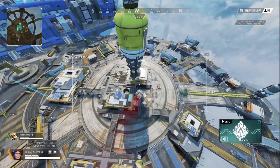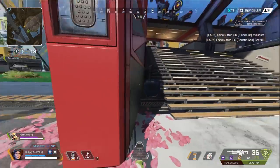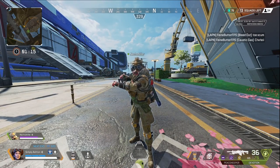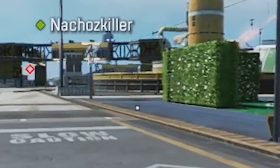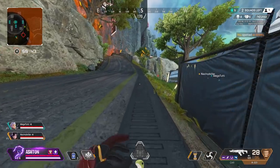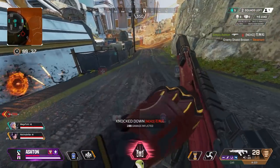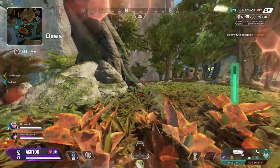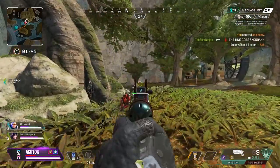This one is for new players trying out Bloodhound for the first, second, or third time. My promise to you: Bloodhound's ult does not make you Superman. These low-level Bloodhounds are always popping ult and running directly at enemies. If this is you — stop that. It's not good for you or anyone. I know it feels like you've taken some kind of performance enhancer and you're on an absolute rampage, but you will get put down very fast. Comment hashtag 'stop it Bloodhound' if you've seen this happen before.